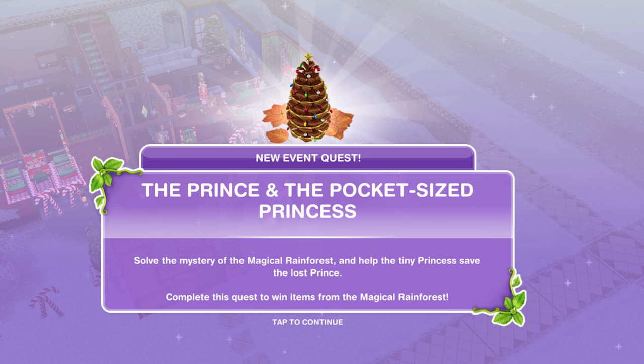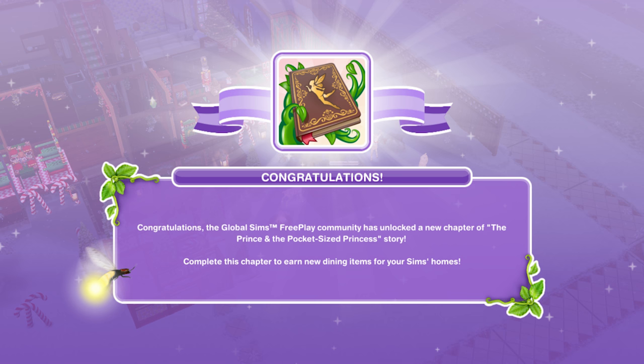Solve the mystery of the magical rainforest and help the tiny princess save the lost prince. Complete this quest to win items from the magical rainforest. When we do the community goals and go through them, we unlock different chapters. We have just unlocked this one as a community which says: Congratulations, the Global Sims Freeplay community has unlocked the new chapter of the Prince and the Pocket-sized Princess story. Complete this chapter to earn new dining items for your Sims home.